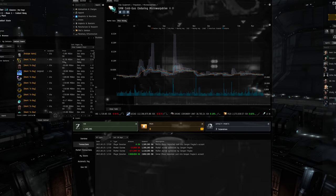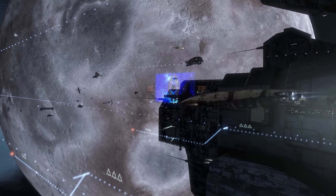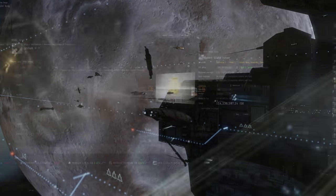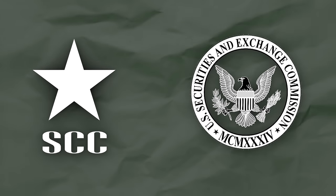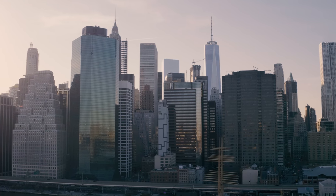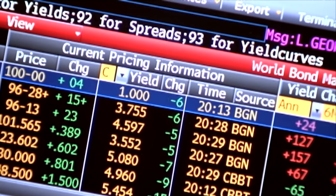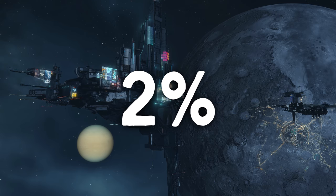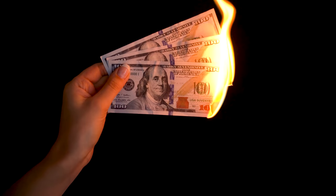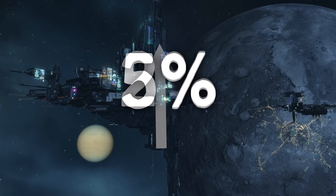Every day, millions of transactions take place in the trade hubs across this virtual galaxy, as everything from basic supplies to huge speculative positions are bought and sold between players. Every time this happens, a percentage of the sale is taken out and paid to the Secure Commerce Commission — a not-so-subtle in-game equivalent of the American Securities and Exchange Commission. While the real-world SEC is funded by about $22 per million in sales, EVE Online's transaction tax was around 2%. Things got really serious when this tax was doubled to more than 5% a few years ago.